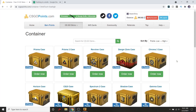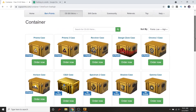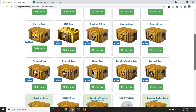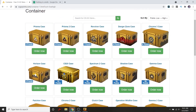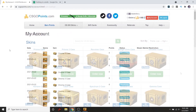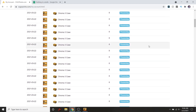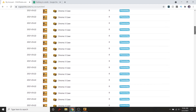Over here on CSGOPoints there's a lot to choose from, but I feel like we're for sure going to go with some cases. I think probably the Chroma 3 is going to be the best bet - we'd be able to get 49 of them. I was thinking about going with the Operation Wildfire cases but it's up by two points, a little more than I want to pay. The Chroma 3 definitely has a lot more potential - I could see it going to maybe 11 or 12 cents, and if we got 49 of them that's a pretty big increase. After a long and painful bit, we've sent in all of our requests.